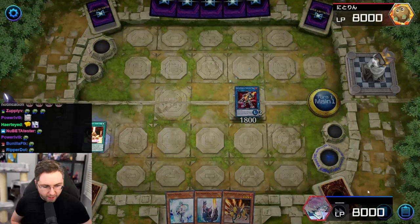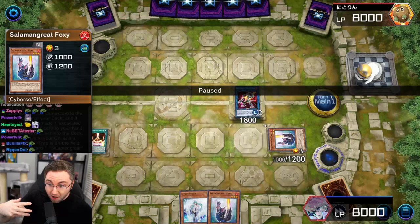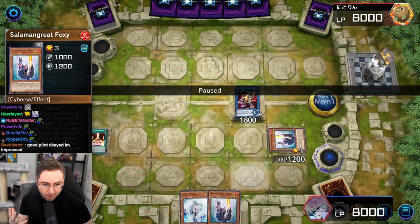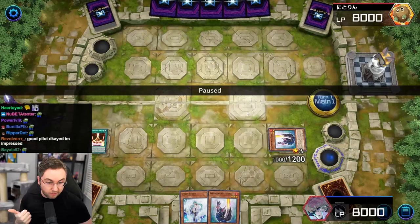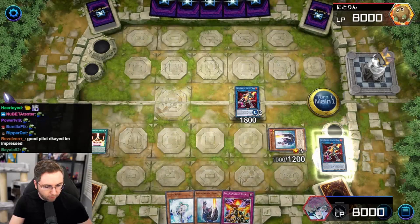We got Sunlight Wolf with the field spell to summon a wolf over the wolf. The field spell with the Foxy. Most of your Salamangret cards are dependent on a Salamangret being on the field. Foxy is independent — if there's a face-up card anywhere on the field that's a spell or trap, Foxy could be summoned by discarding a Salamangret, not requiring a Salamangret on the field. Jack Jaguar requires a Salamangret link. The Spinny requires a Salamangret monster. We're going to link this off into the wolf. Wolf is now going to be adding the counter trap from the graveyard back to the hand. We now got our omni negate.